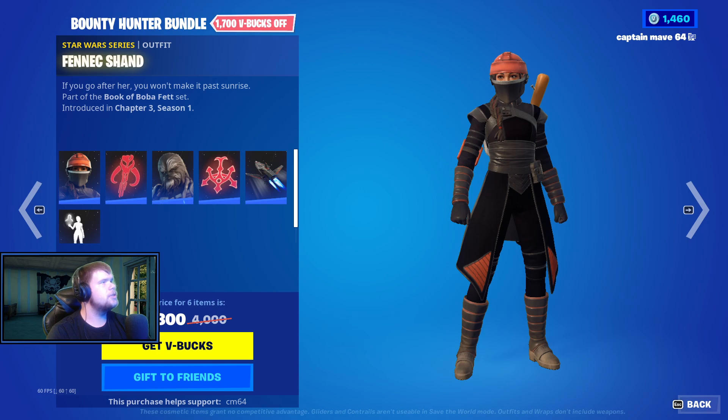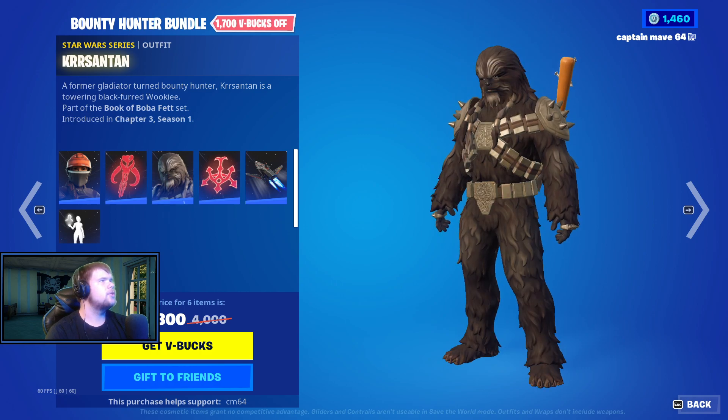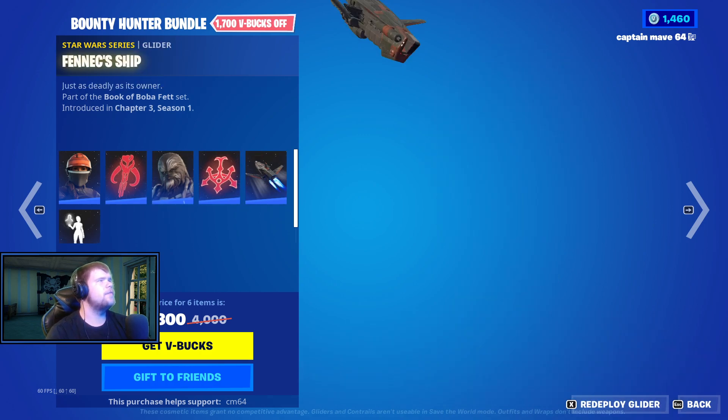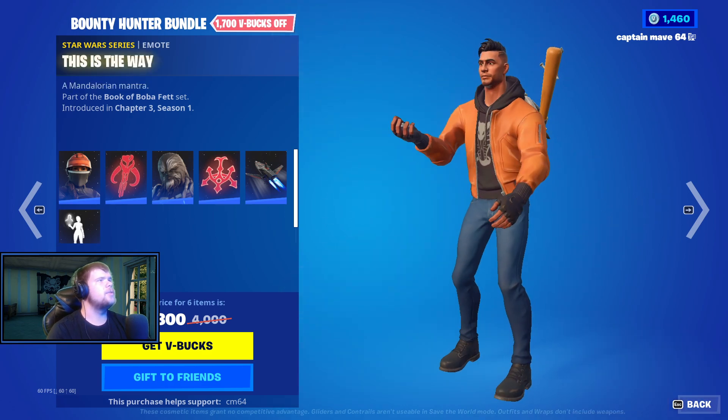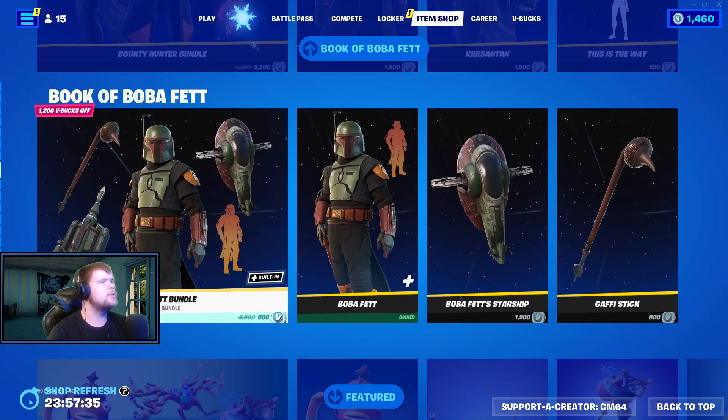We have the bounty hunters — so we have the Phoenix Shade, the Mythrasaurus Signet, Cursustand, the Hunt Clan Symbol, the Phoenix Ship, and then This Is The Way as well. Again, looks just like the augments. Really cool thing — pick it up separately as well.